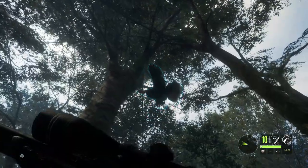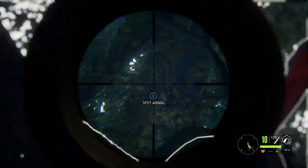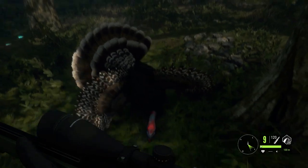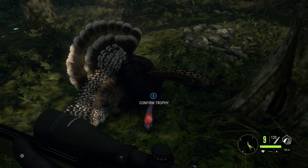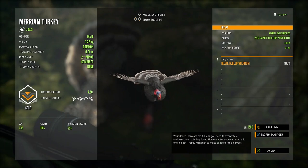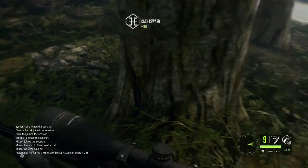This turkey just got completely stuck flying into a tree, and this is the first time I've ever seen one get stuck like this, so I really couldn't resist hitting record and taking a shot to see what would happen. Honestly, that is probably one of the funniest ways I've ever harvested an animal in this entire game, so I really just had to start off with this.